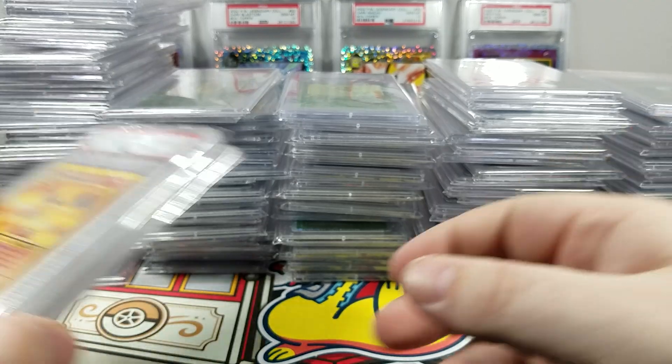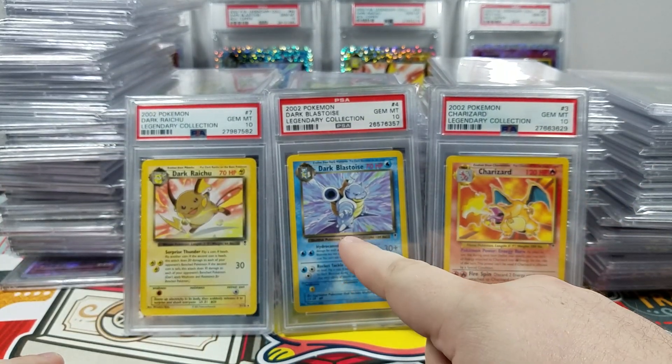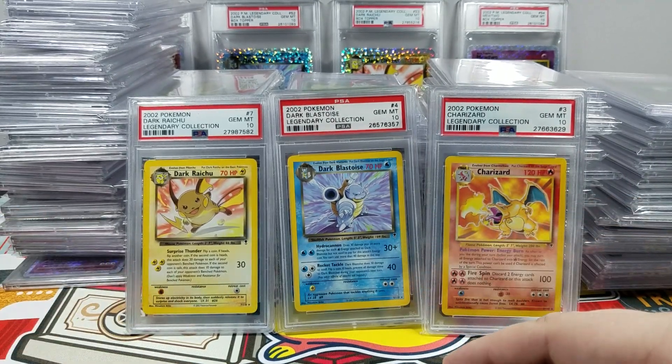We got the three theme deck non-holos — you probably forgot about these. These are actually pretty hard to get. I think this was Pop One for a while. Charizard was a $500 card for a while — that's pretty amazing for a theme deck non-holo card. These are pretty special.